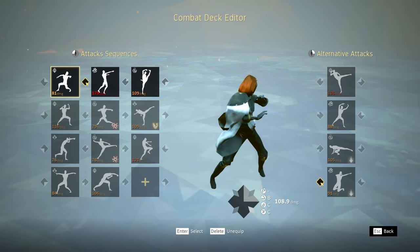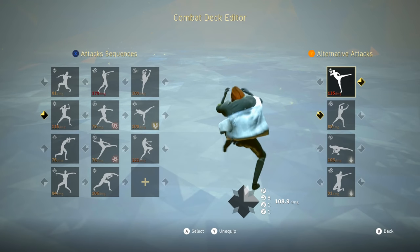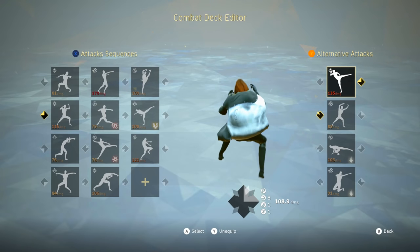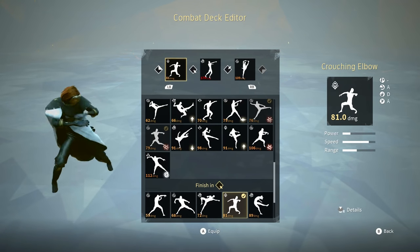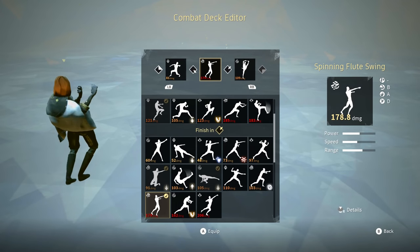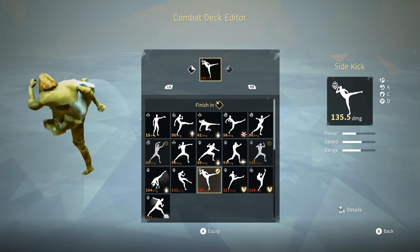Alright guys, as usual, we read the attack sequences first within the combat deck and then move over to the alternative attacks. Let's start off with Top Right Stance, which starts off with Crouching Elbow, followed up with Spinning Flute Swing, finished off with Rising Kick. The alternative attack for Top Right Stance is Sidekick.